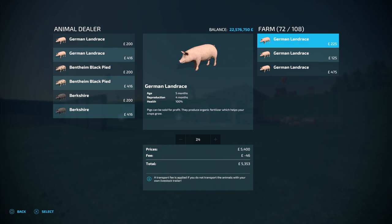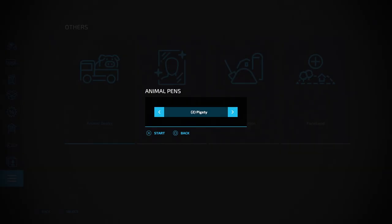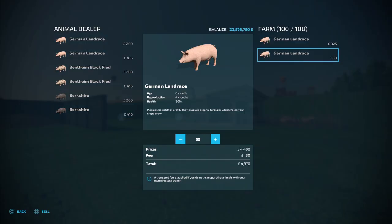If your pigsty is full you will lose any pigs being reproduced and not get any money for them, so you will need to sell some. If you took the reproduced pigs to the animal dealer yourself to avoid the transport fee: for the first 24 that the six-month-old pigs reproduced you would get 5,400 pounds, and for the second 24 you would get 3,000 pounds — a total of 8,400 pounds. If you sold all 50 pigs that the zero-month-old ones reproduced you would get 4,400 pounds.